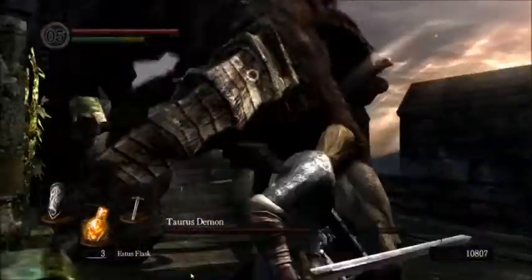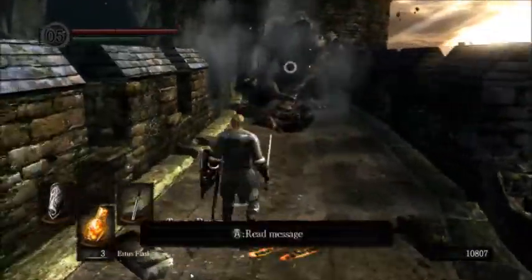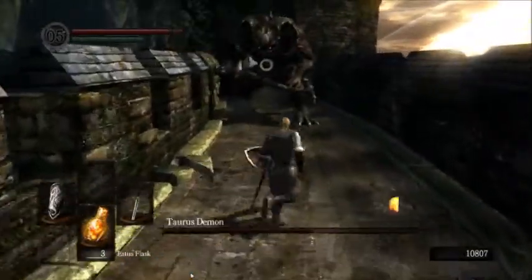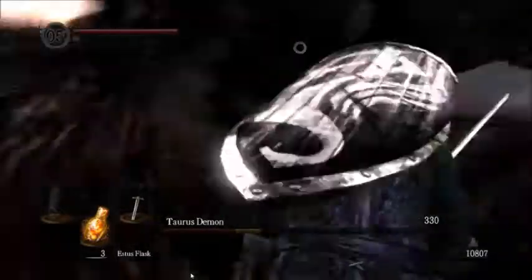Once you're down off him, you want to dive through his legs like that, and then get some distance between you and him. As far as blocking versus dodging in this fight, I definitely recommend dodging and getting used to when you dodge the attacks, as blocking will take a considerable amount of endurance away.